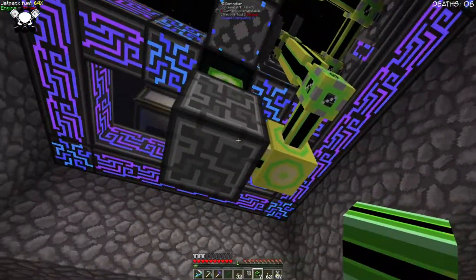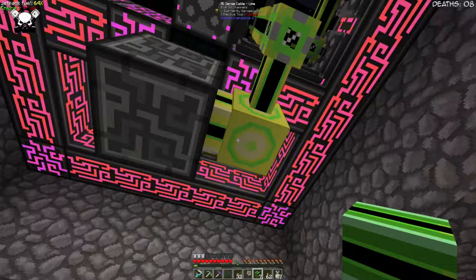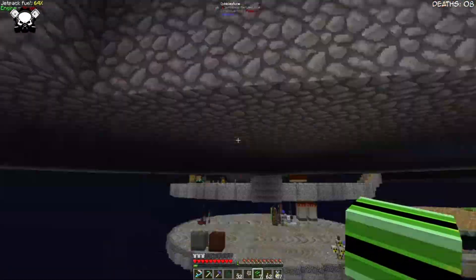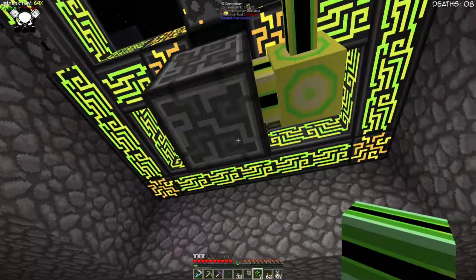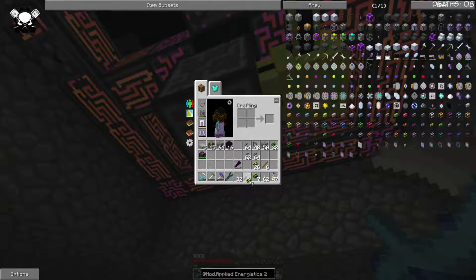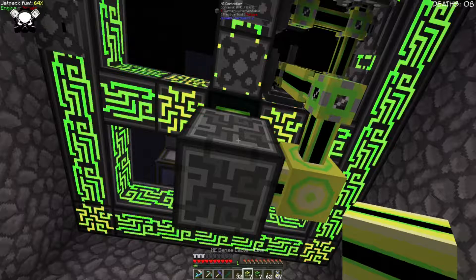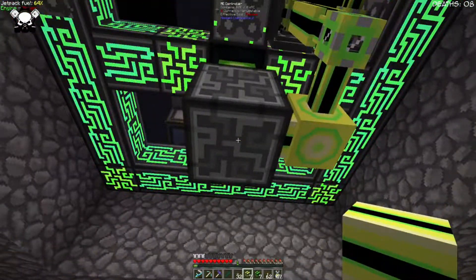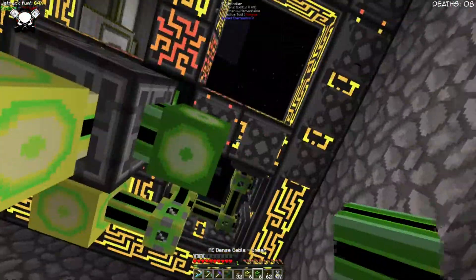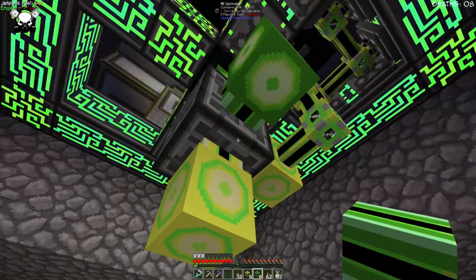What I want to do is run a cable because we need to hook up to this one. There's no point in running it into here if we're just going to be running it off to the side. So I want to run a lime cable from the bottom of this, or out the side of this - actually no, probably from the bottom. And then a green cable from this side, and then we're going to be running them all the way through and along and out.